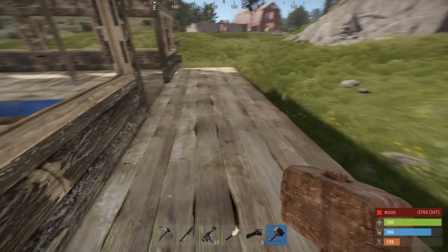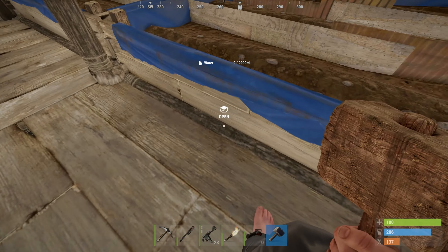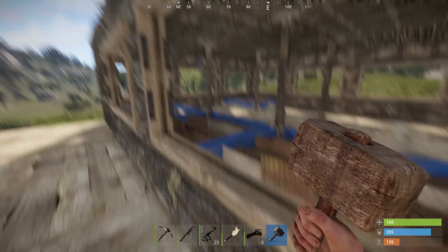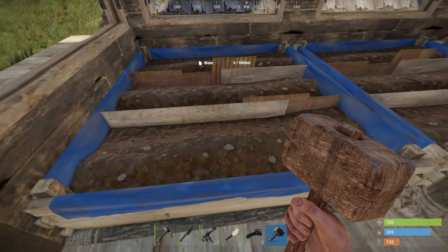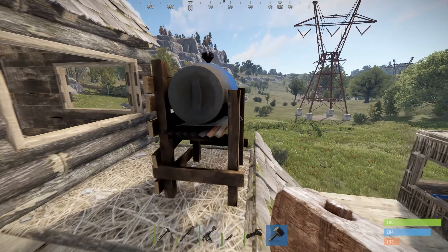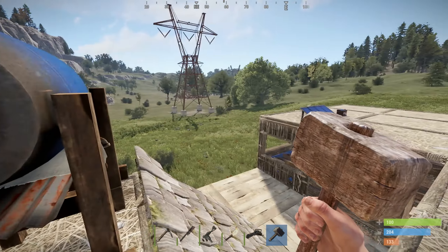Let me get this one over here. Maybe I should upgrade the foundations first. Water: zero of 900 milliliters. Let me grab my hammer to upgrade these walls a bit. How much fuel did we use? We used 14 fuel — not terrible. Let me grab the chainsaw and some wood; we need to get this greenhouse upgraded at least to wood.